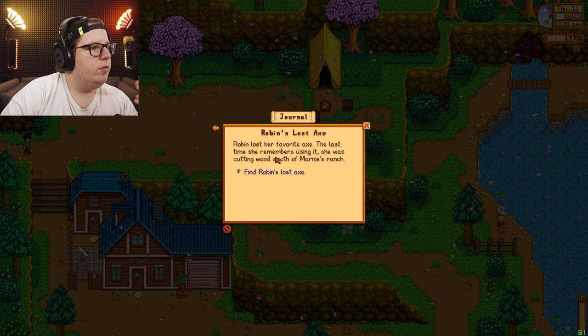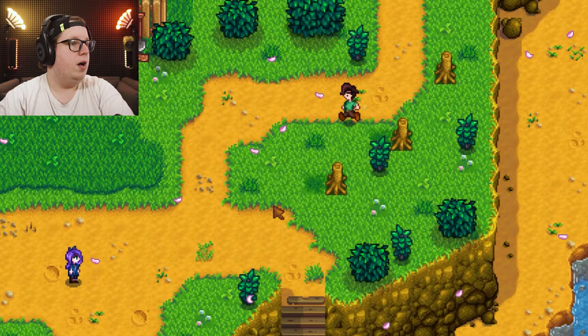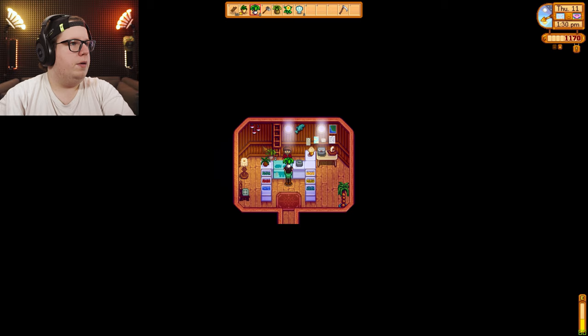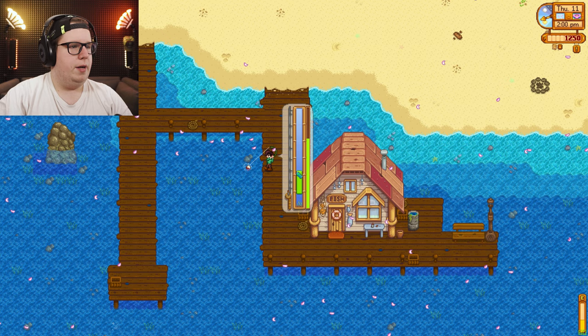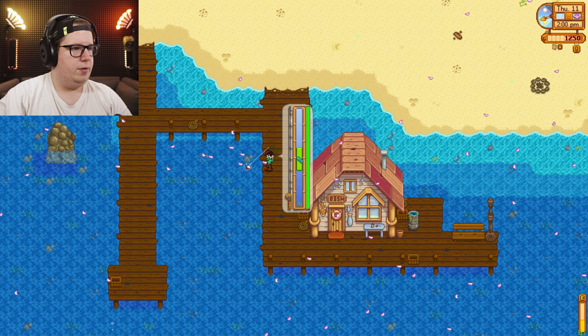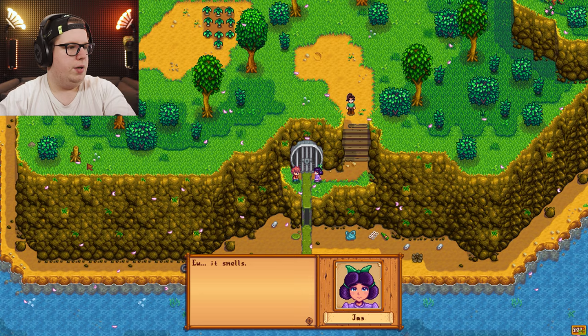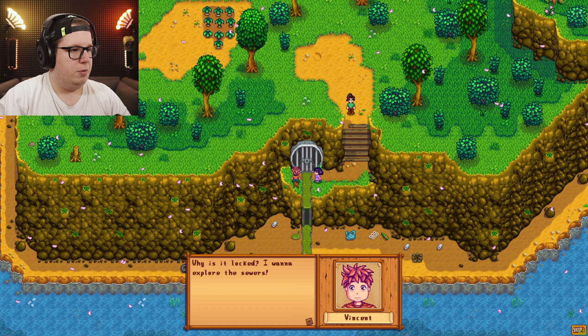Are there any hints to where your axe is? The last time I was using it was cutting wood south of Marnie's ranch. How hard can it be to get clay — it's been 11 days. There used to be worms here but there are no worms anymore. I know how this works now. Okay, no worms around here, but I need to be here anyway — because of Robin's axe, and because of the wizard tower that is apparently on the left side here. Why am I running around with an onion on my head? This place is spooky.